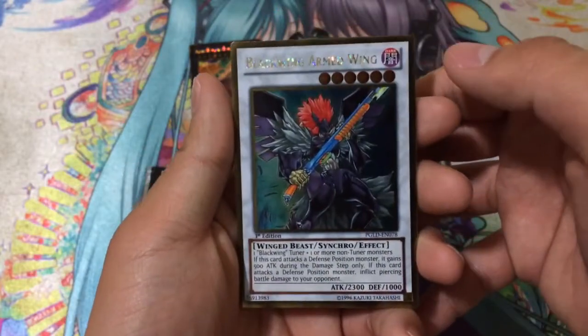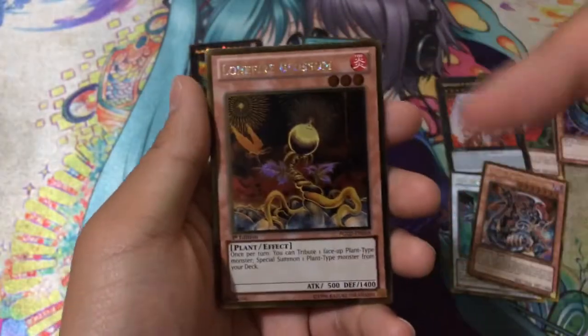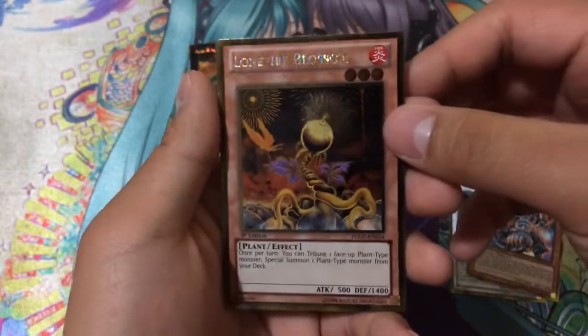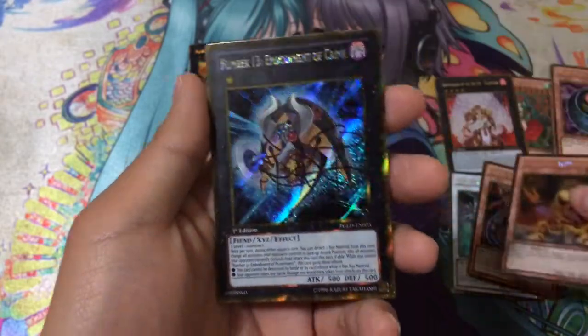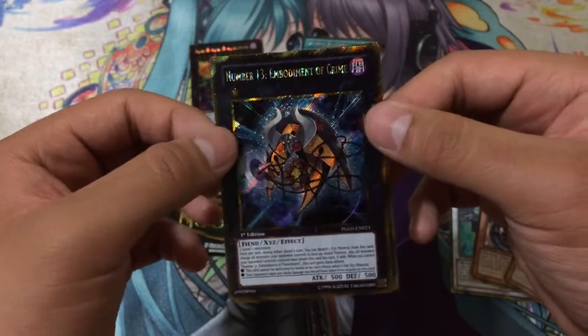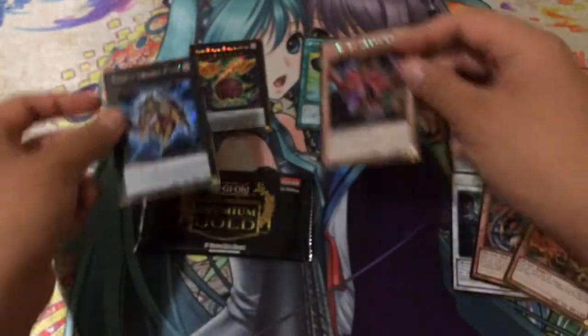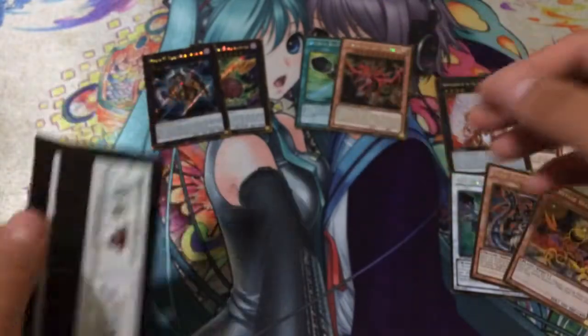For gold rares we have Black-Winged Armed Wing, Dark Armed Dragon — very nice — and another Lonefire Blossom. From the past opening I also got one, so very nice. Gold secrets: Number 13 Embodiment of Crime, and a Slifer the Sky Dragon — wow, pulled another Slifer, that's very awesome.